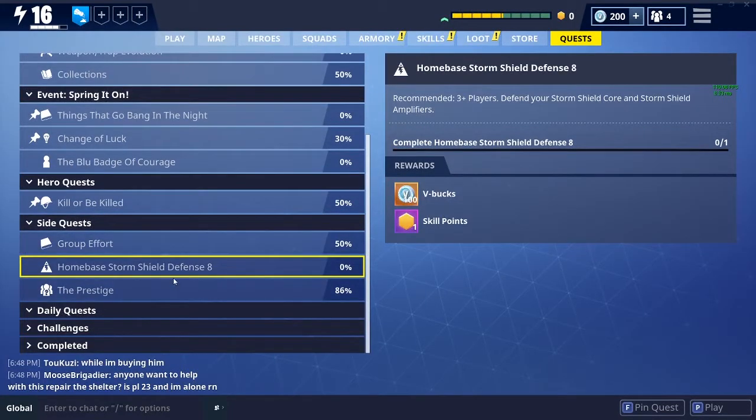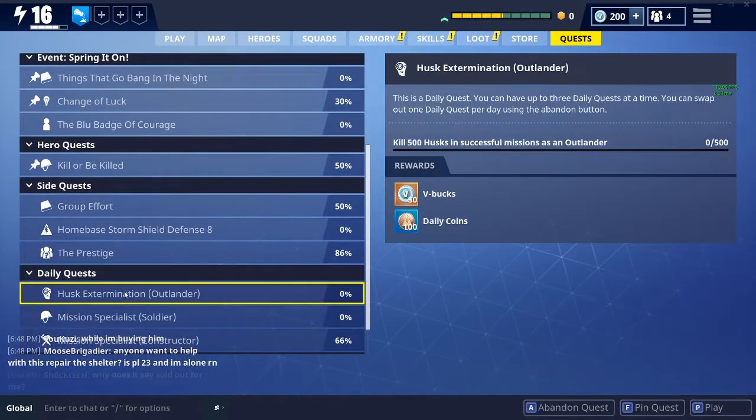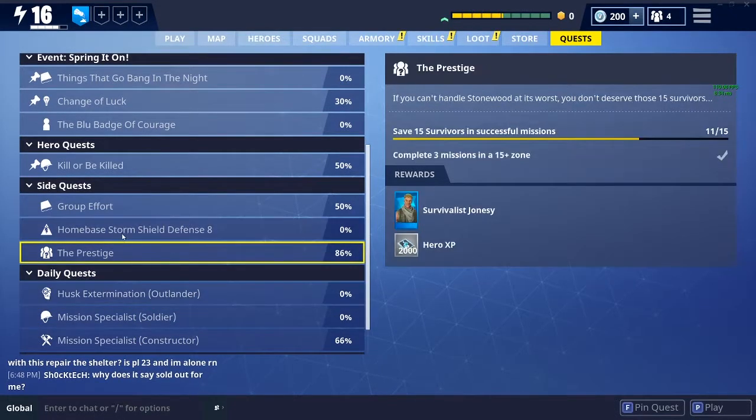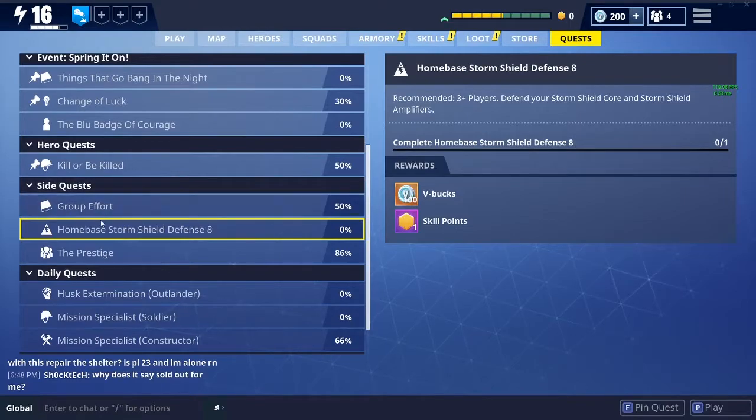The dailies always give you like 50 V-Bucks each, so you get onto your dailies and they'll be done in a small amount of time. And if you do the home base shield defenses, those will also give you V-Bucks.